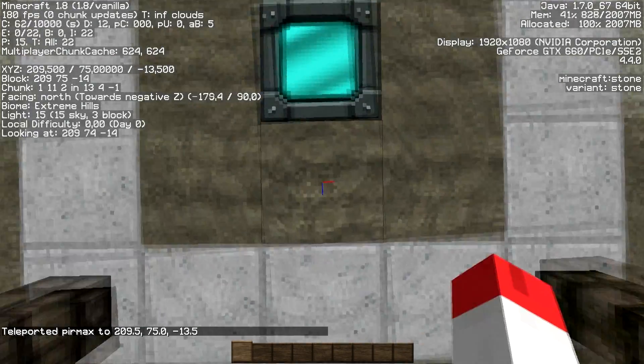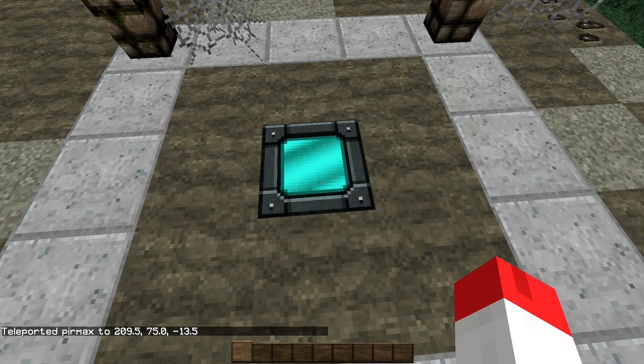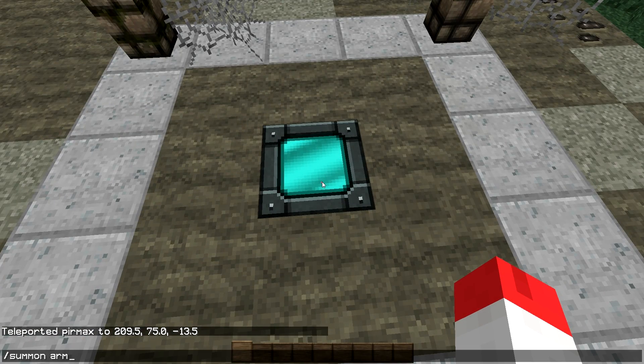This ensures that when we spawn the entity, it is not placed on top of the two blocks here. You can quit F3. Then you do a summon to make a sword in an armor stand. You spawn the armor stand with the coordinates relative to your character.